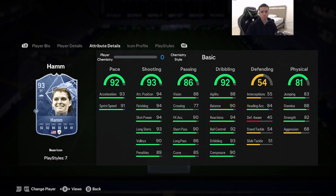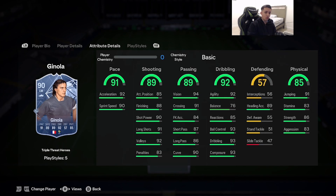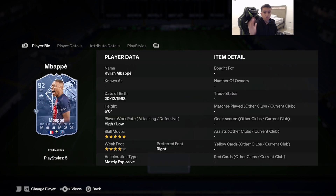Number 3 is Triple Threat Heroes David Ginola. 6'1", high/medium, 5-star skill moves and weak foot, right foot, controlled acceleration. Stats: 91 pace, 89 shooting, 89 passing, 92 dribbling, 85 physicality. He has power shot, technical, quick step, flare, and first touch. Ginola this year is absolutely broken — this is his best year in FIFA in recent years. Not only does he have top-tier shooting, but he feels incredible on the ball. Scoop turns, reverse elasticos, step-overs — he's gone, and with that dribbling plus insane shooting, it's game over.